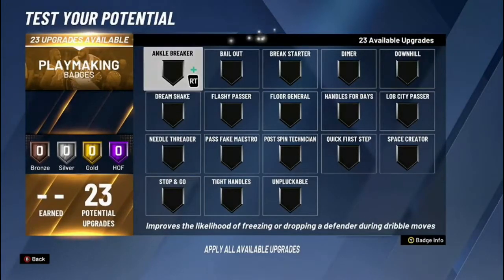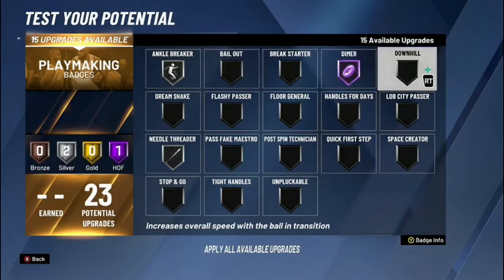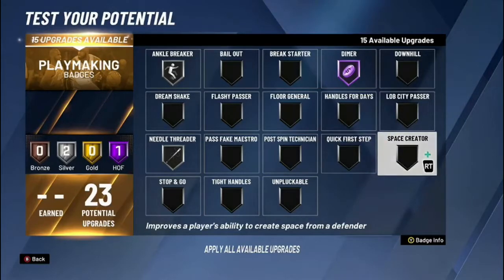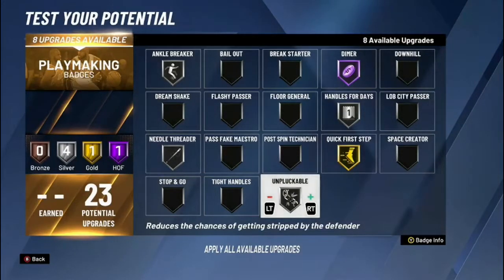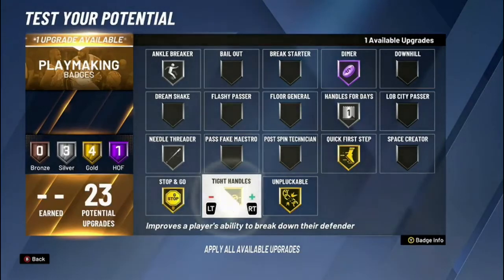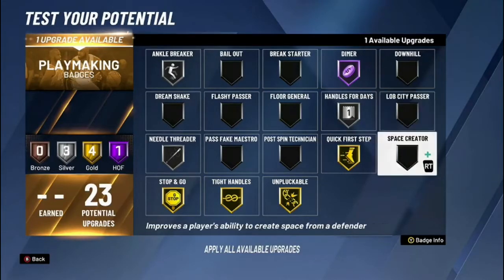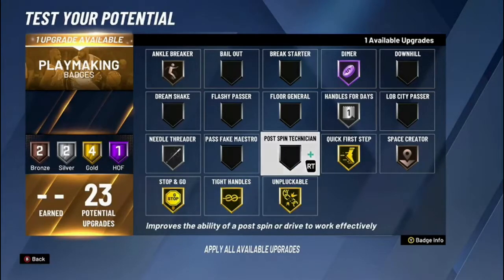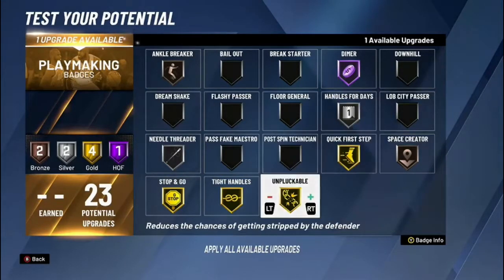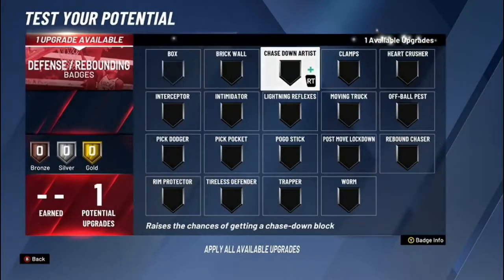For playmaking, ankle breaker on silver — though this badge doesn't really work anyway. Needle threader, dimer — Trae Young is second in the NBA in assists right now. Quick first step on silver, handle for days on silver, unpluckable on gold, stop and go on gold, tight handles on gold. Last slot: space creator — lob is broken in this game. You could drop ankle breaker and put needle threader on gold, or handle for days on gold, or take one of these to Hall of Fame.